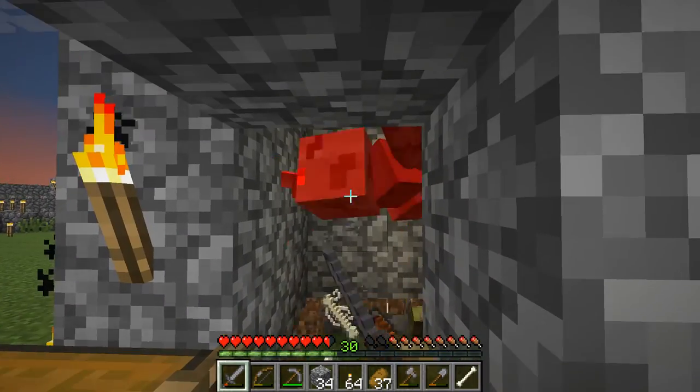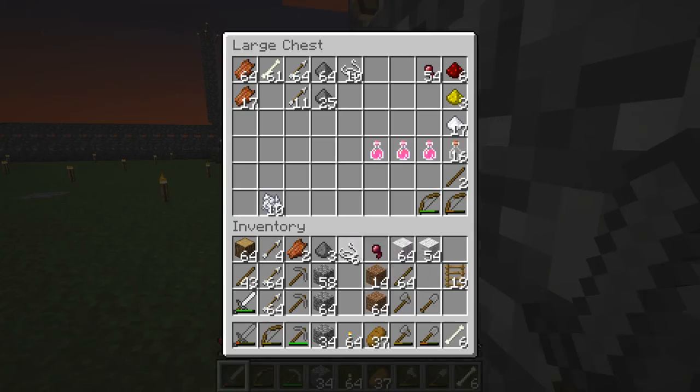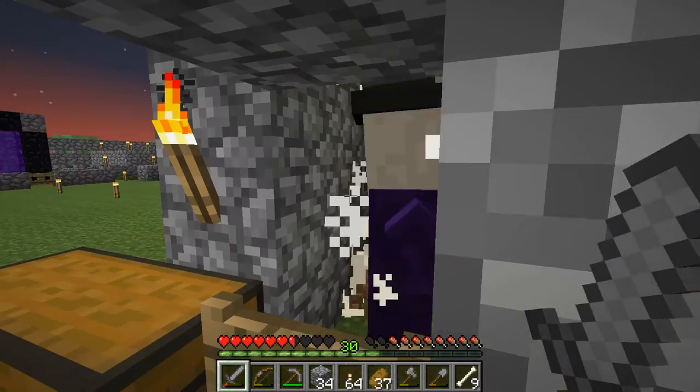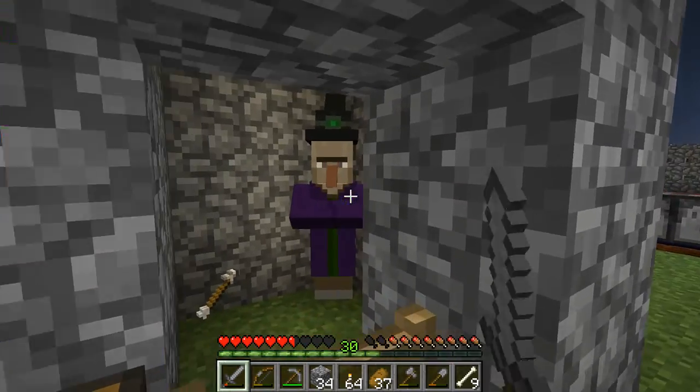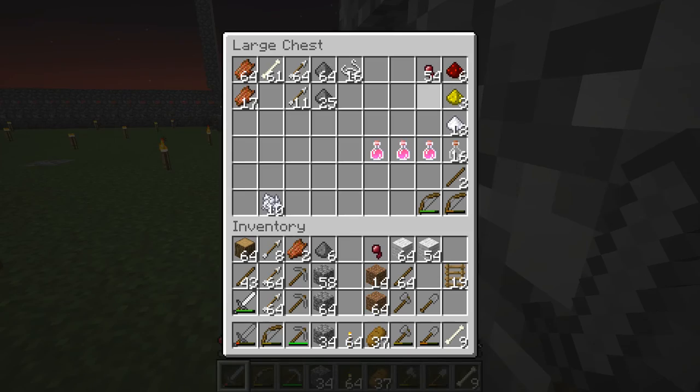I already marked off the area where I have to go to get to the nether fortress. I'll take this wool and mark out the area more fully since I've only marked it with torches so far. Let's hope we get some redstone... we got some sugar. Some of my most observant viewers will notice I actually have a bit more redstone than in the last episode, because I got some more from a witch.